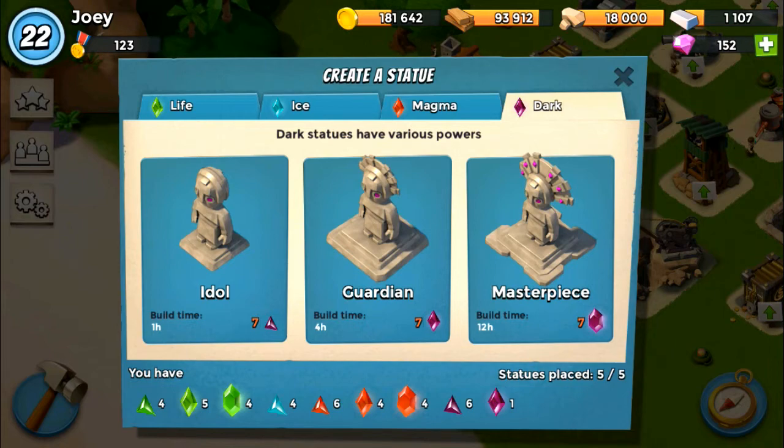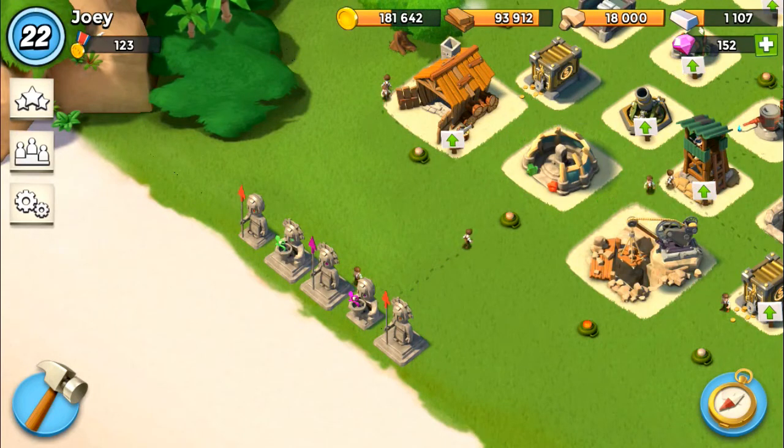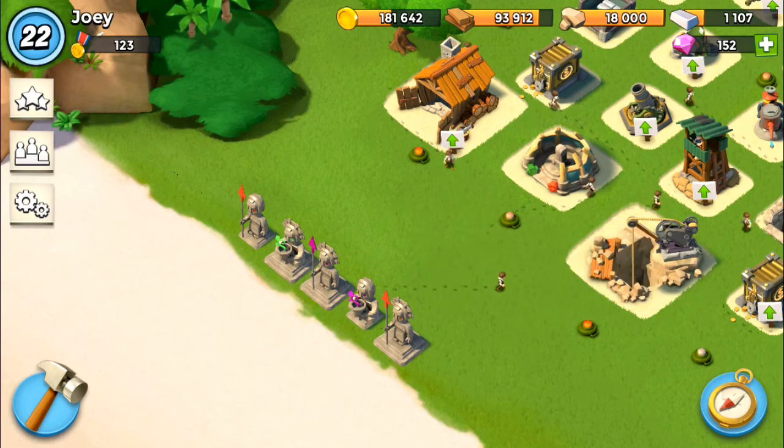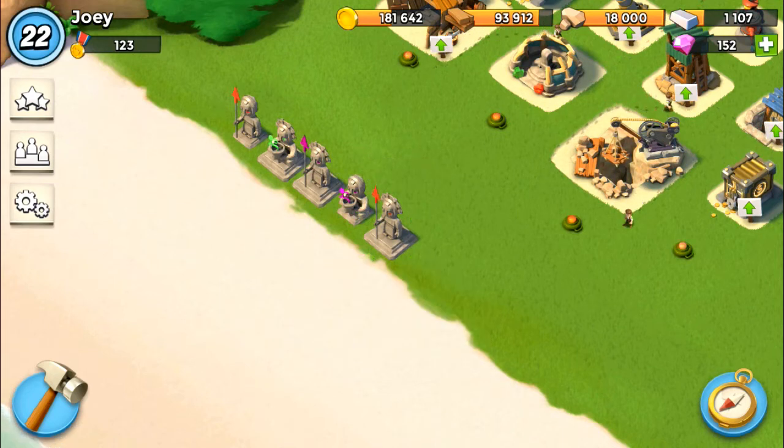Say you also want to boost a statue — increase that percentage a little bit to help you out. You can use power powder. I don't have any power powder at the moment, but when you do, you click on the statue, a little bonus option comes up, and you get about a three-hour boost for that one statue. It can really help a lot if you need a little extra health, damage, resources, shards, or crystals.